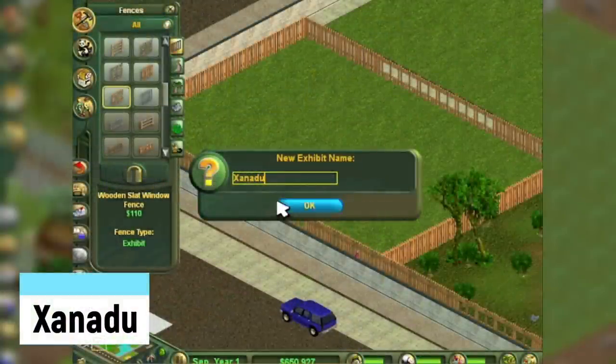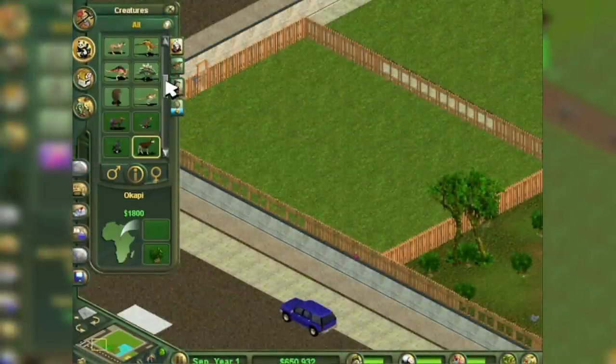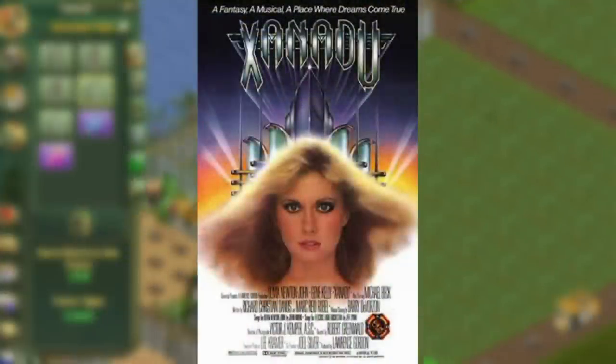Xanadu is the final hidden animal, and a more obscure one. Naming an exhibit Xanadu allows you to place the unicorn, which is considered a normal zoo animal. Xanadu is the name of some 1980s movie the speaker has never heard of.